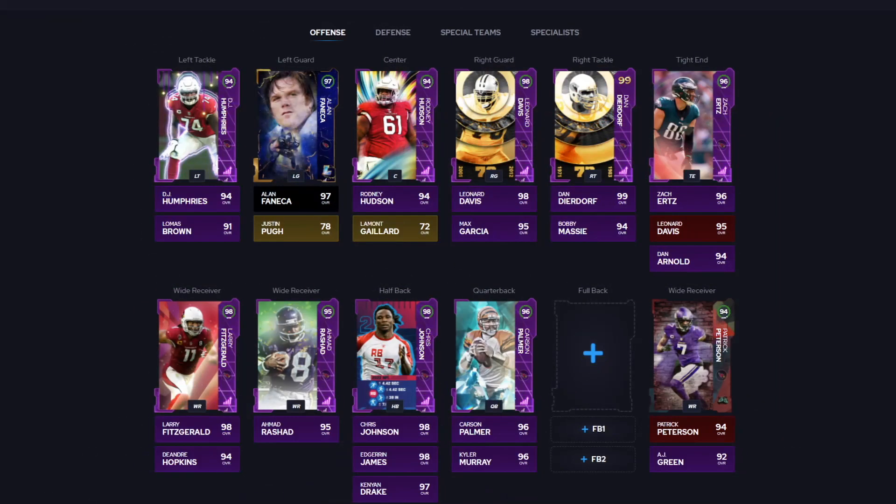Coming in at number seven, we have our final A tier theme team — and that is the Cardinals. They were really high for a good amount of the year. If I liked Chris Johnson more they might be S tier, but you do have guys like Jamal Adams down here. You got Larry Fitzgerald, who on a full Cardinals team is a really good card. Patrick Peterson also a good card on the theme team — kind of gets to 99 speed, which is pretty nice. Good offensive line with Leonard Davis, Dan Dierdorf, Alan Faneca, and Ronnie Lott.